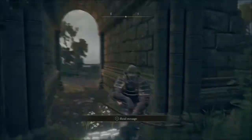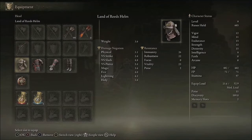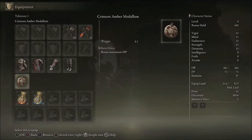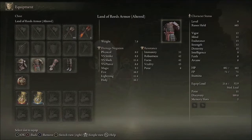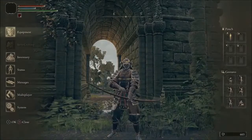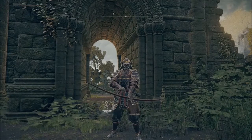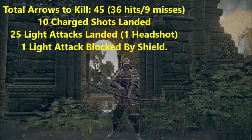For this, we are going to be using this setup right here. We took off the Uchi Katana and the shield. We have just the Longbow, standard Samurai armor set for the beginning of the game, the Crimson Amber Medallion, three flasks of Crimson Tears, and then one flask of Cerulean Tears. We also have 99 regular arrows. We don't have any fire arrows, so we're going to take those off. I will put on screen right now how many light attacks and heavy attacks would land on this character to establish the kill.